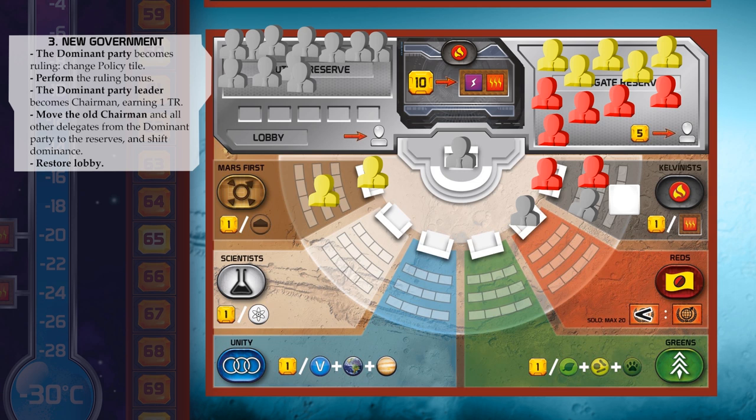Their policy says that you may buy an increase of energy production and heat production for only 10 megacredits — wow, that's cheap — and you may do this several times in one generation. Perform the ruling bonus. You can find the ruling bonus for each party printed on the board together with the party logo. The Calvinist bonus is that all players gain one megacredit per step of heat production they have. The dominant party leader becomes chairman, earning one terraform rating. So away with the old chairman and in with the new chairman, red player, who raises his terraform rating one step.